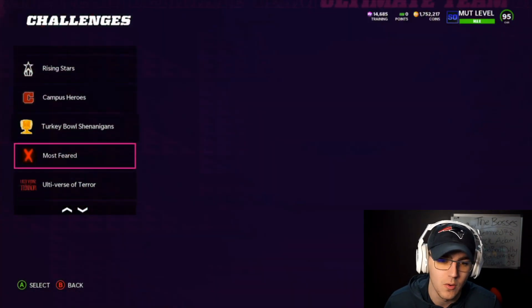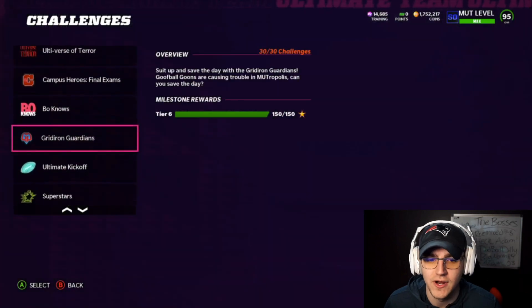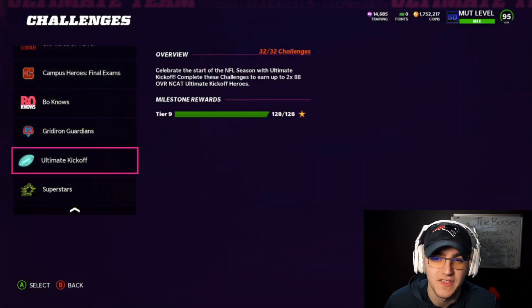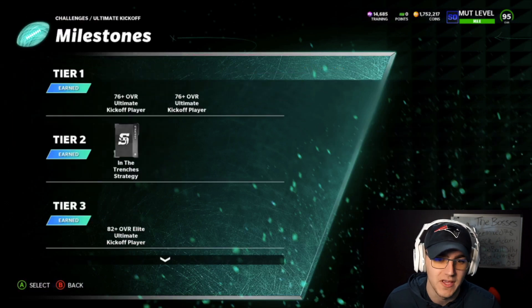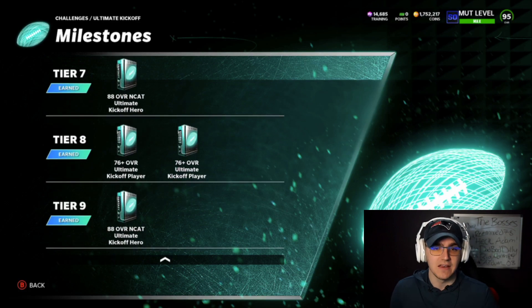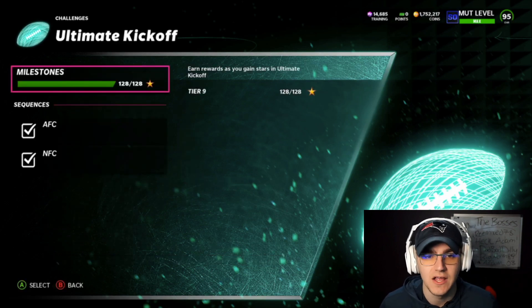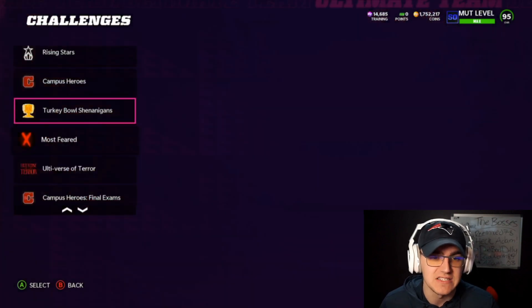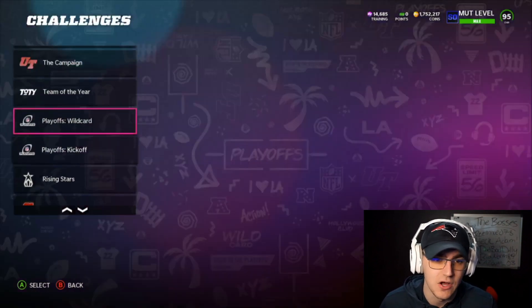Once those are done you can do the Campus Hero, Bonos, Iron Guardians, Kickoff, and Superstars solos — but these are all pretty bad at this point in the game. The Ultimate Kickoff, for example, gives you an 82-plus, a 76-plus, and 88 end cats. Those 88 end cats are not usable cards at this stage. The 90-plus rewards are still worth it, but everything below that I don't think is worth your time.